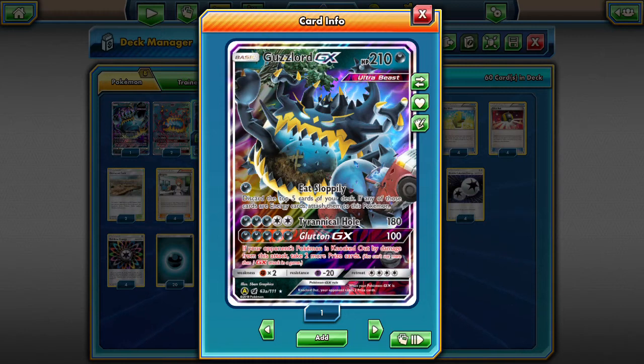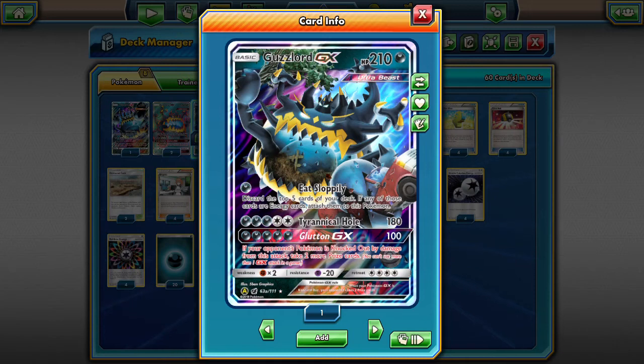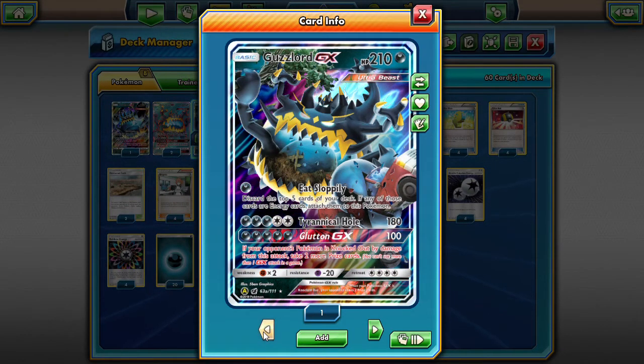My favorite thing to do is if you can get Eats Sloppily to work and get Glutton GX on your second turn to take out whatever basic your opponent's playing — that's really the easiest way. This is the new promo artwork; he's taking down trees, picking up trucks, he's just that huge.